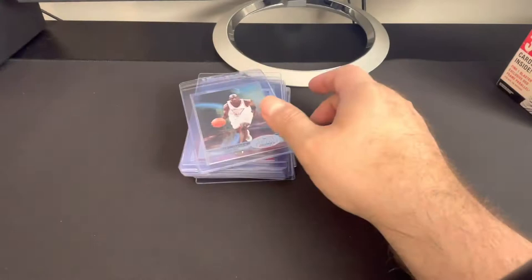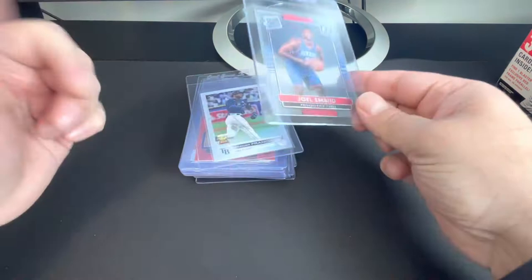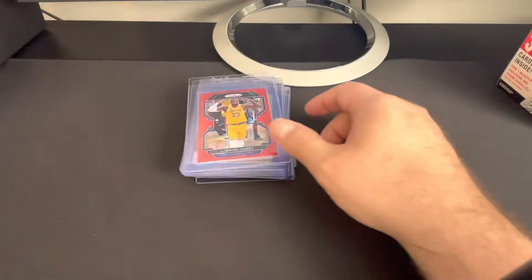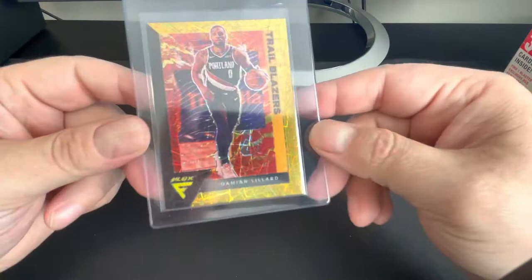Spencer Strider rookie auto. Got a Michael Jordan Metal, Skybox Metal Universe insert, RB1 — I think it's like 50, 60 bucks raw, might as well send it in. Joel Embiid — that is a retro rated rookie, still a pretty cool card. Wander Refractor. LeBron Red Ice. There's a D-Book to 10 from Elite.